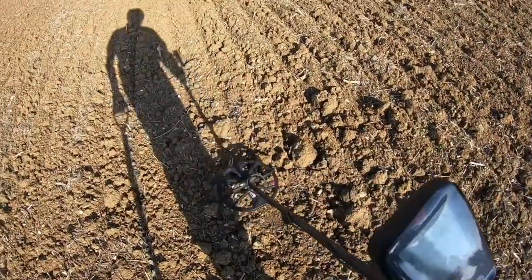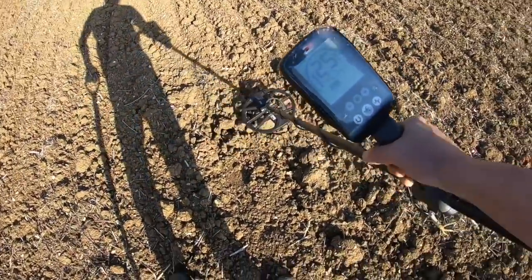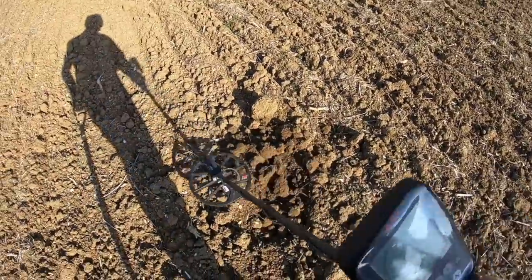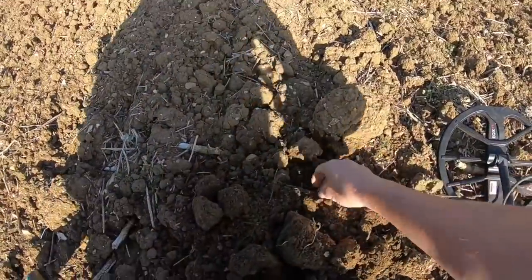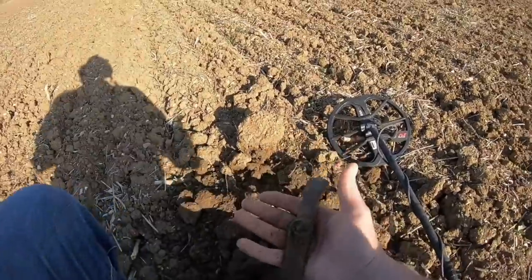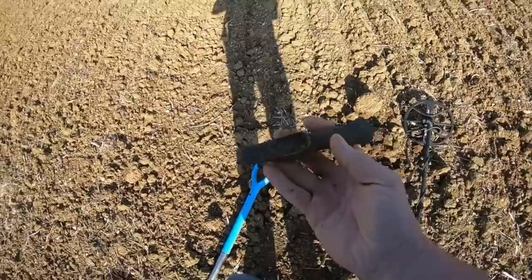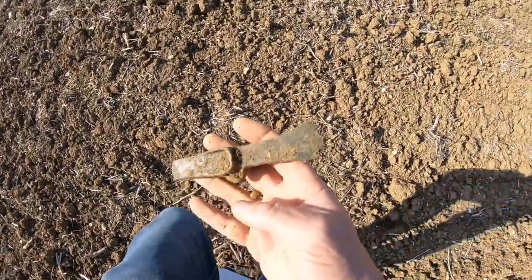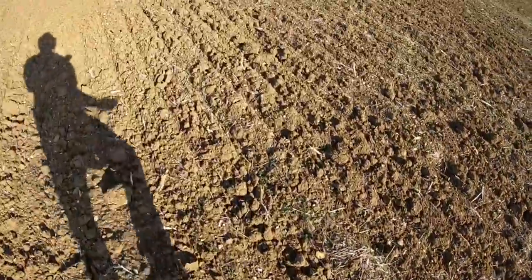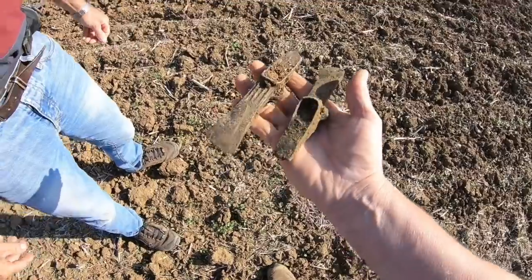I've got another signal here — not as high as the other ones, about 24 to 25. Out of the hole — oh god, there's another axe. This is a palstave axe, so that's the first palstave. There are signals all around now. Look at that — let's get it in the sunlight. Absolutely beautiful. That's axe number three. Amazing. Andy has got one as well — that makes two for him. These are rare as hen's teeth and they're all over the place.